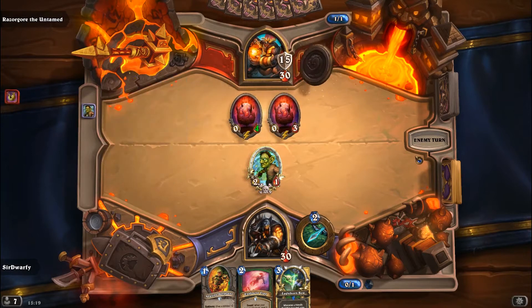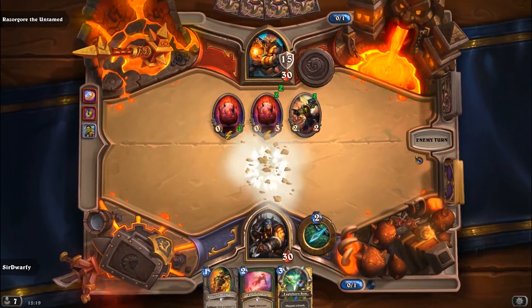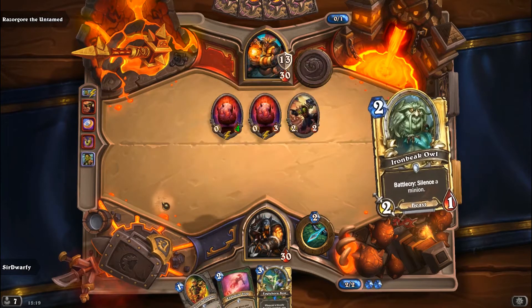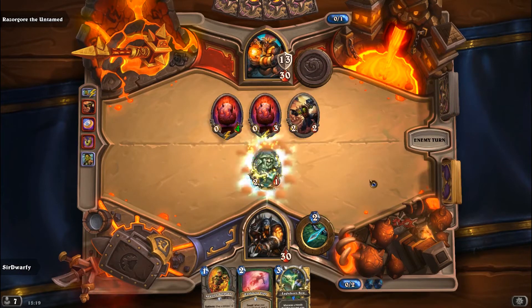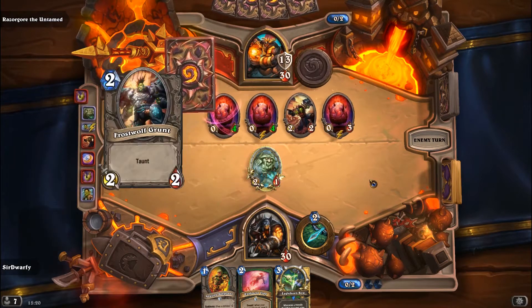Yeah, he'll have a 7-7 turn 2. And that's ridiculous. So you need a 1-drop, at least a 1-drop turn 1, to be able to put that down. Now fortunately, I managed to actually get that not 4 down by drawing into a Silence, which is very helpful. So I silenced that, and then thankfully next turn, he used that 2-2 to go face instead of taking out the 2-1. Which was a mistake on his part.